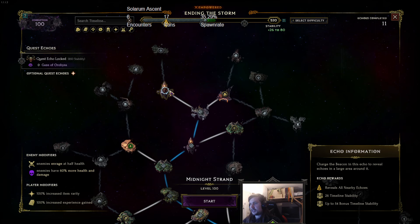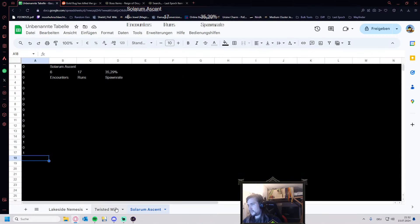Twisted Mire, Midnight Strand, and Solarum Ascent — these three maps are, in my experience, by far the best.